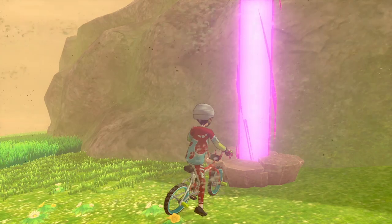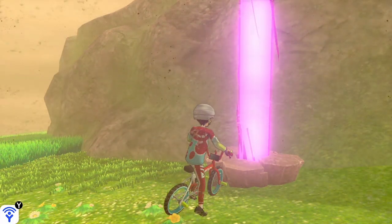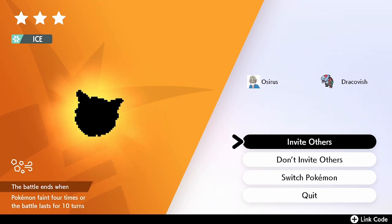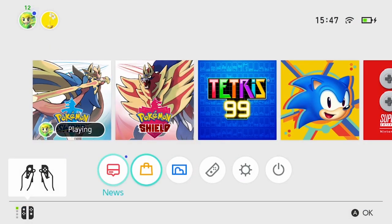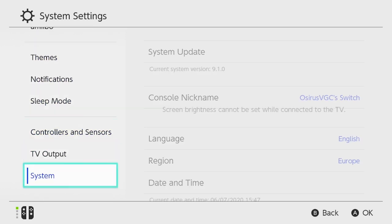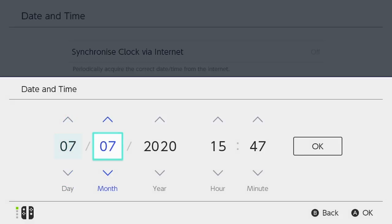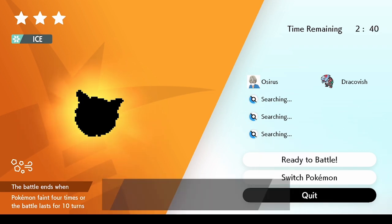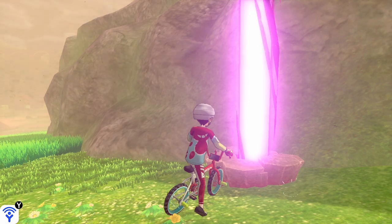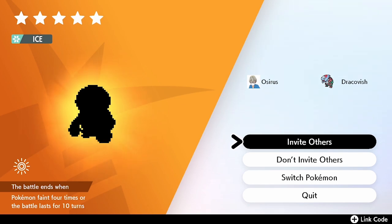We've got the purple beam — that's the first step. Now we want to save in front of the den. The next step is the date manipulation technique: click into the den, select 'Invite Others,' and once the timer starts hit the home menu. Go to date and time, make sure 'Synchronize Clock via Internet' is off, knock the date forward by one day, come back out into the game, quit the raid screen, and we'll see the weather change — we're into a new day.